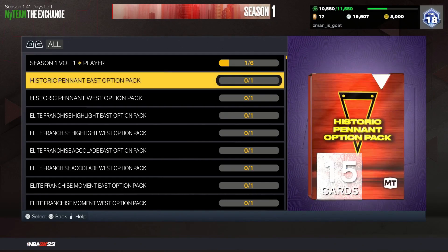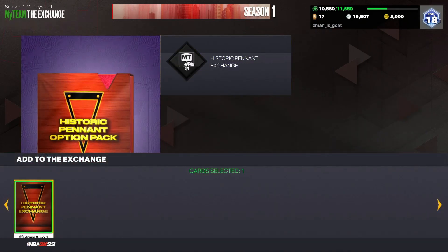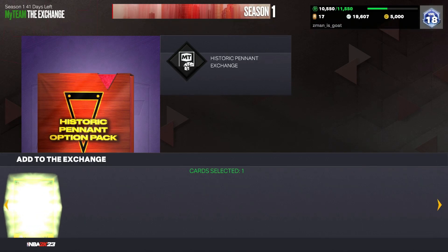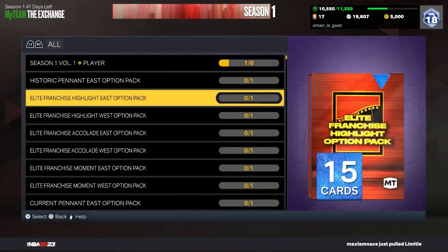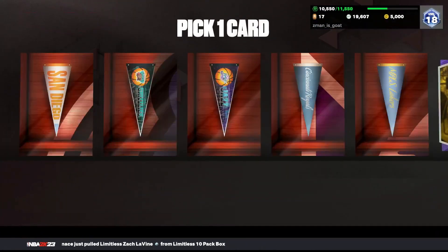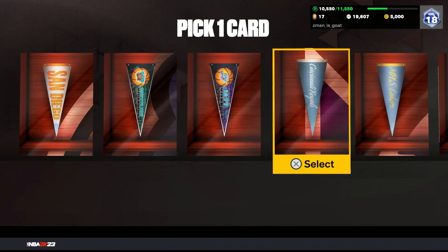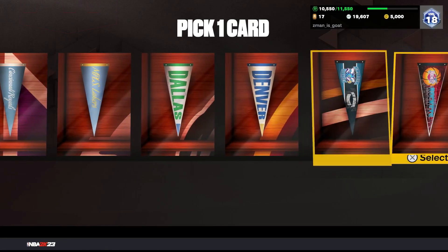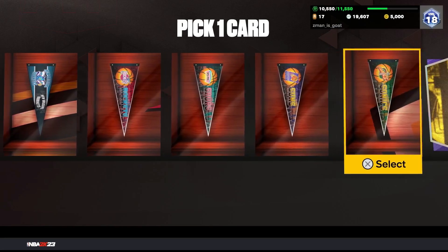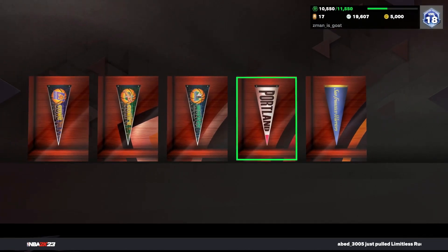You want to go to the exchange. The Trailblazers are Western Conference, so I'm gonna do the West. Right here — Western — we're gonna exchange this. We're gonna do it for every single one. Go to the option pack West. You cannot mess this up. You need to know what conference your team is in, do that conference, then exchange it. I'm gonna look for Trailblazers — Portland right here. Boom, that's what you want to do.